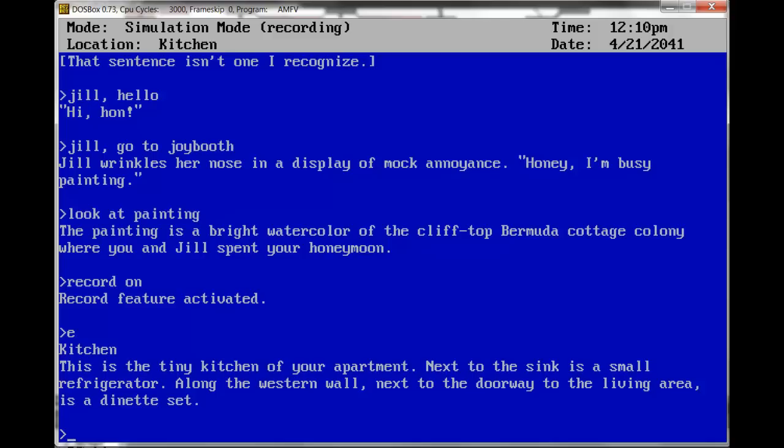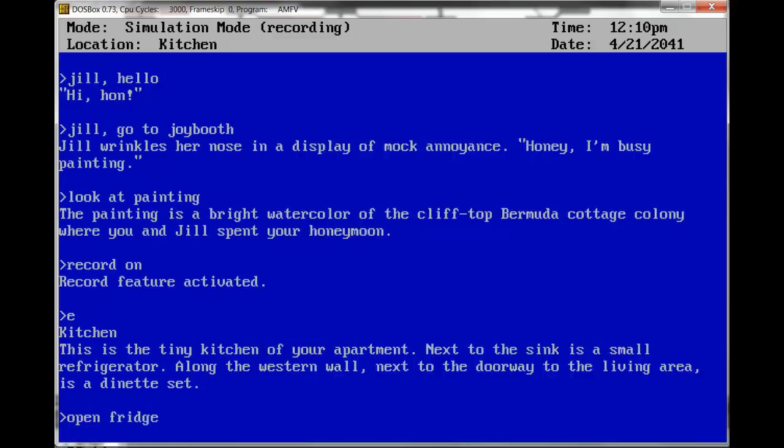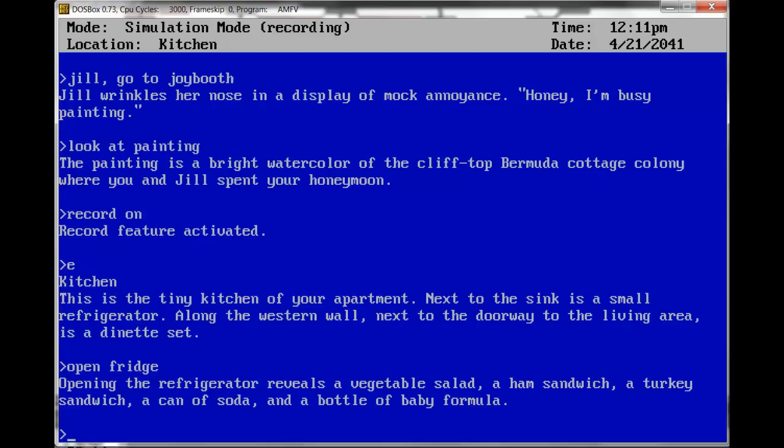Opening the fridge reveals a vegetable salad, a ham sandwich, a turkey sandwich, a can of soda, and a bottle of baby formula. Oh, apparently we have a baby. Let's get the bottle.